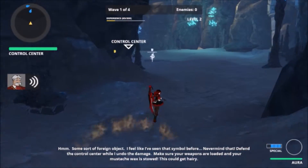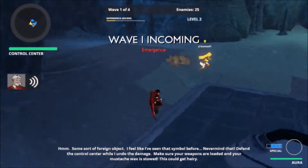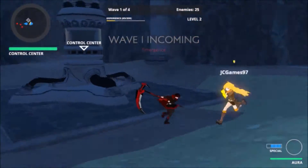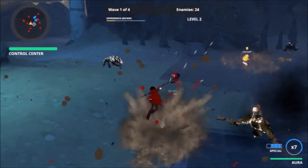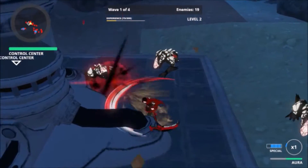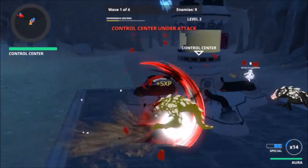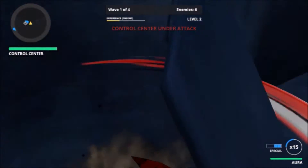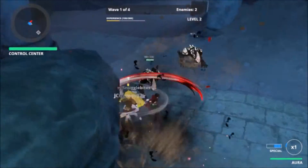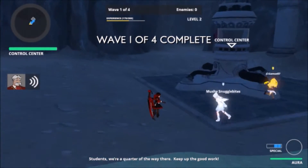Defend the control center while I undo the damage. Make sure your weapons are loaded and your mustache wax is stowed — this could get hairy. Here's the final section of this level where we're defending the control center from waves of Grimm who are trying to destroy it. And you can see now that I've leveled up — I can charge it for more power, which is great.